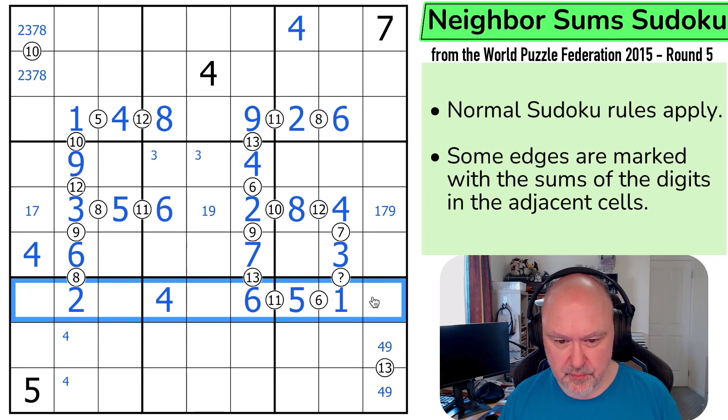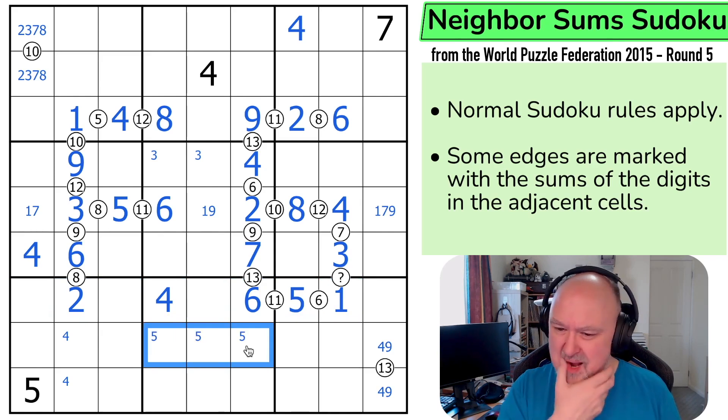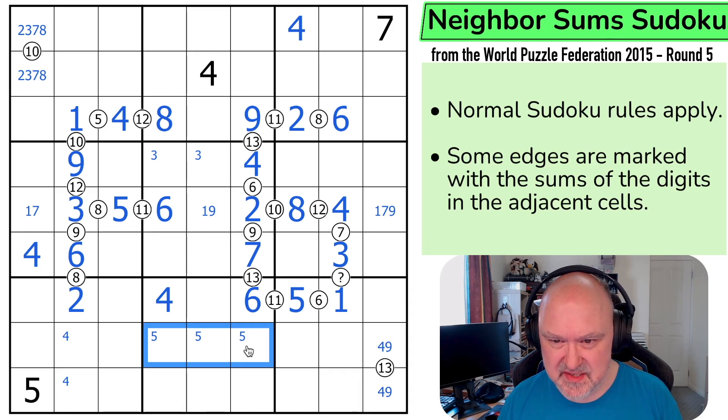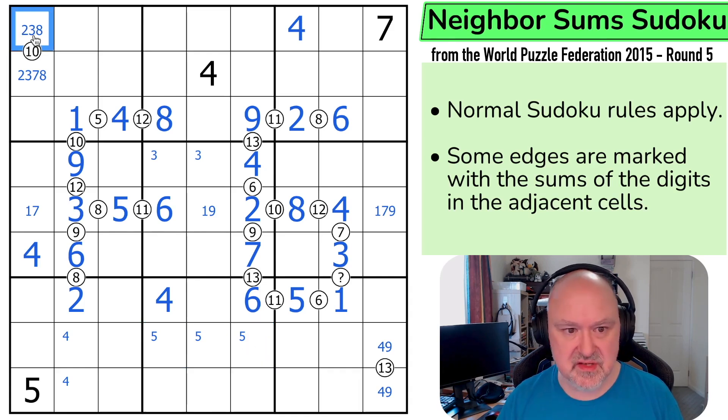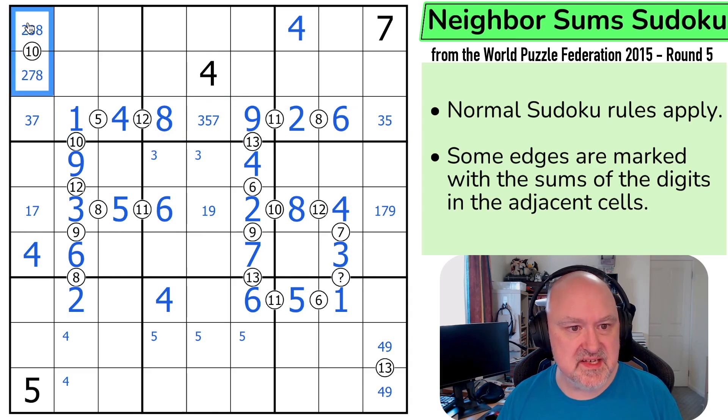So we've got a quadruple here. 5 is in one of those three. This can't be a 7, so this can't be a 3. What's this triple? 1, 2, 3, 5, 7. Well, there's no 7 there and there's no 5 there. So this is a 3, 7. This is a 3 or 7 in the row, which means this can't be 3, 7 or that would have no fill. So this isn't 3, 7 — this is 2, 8.